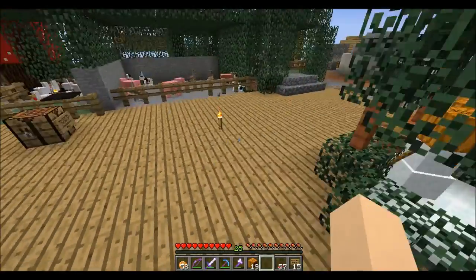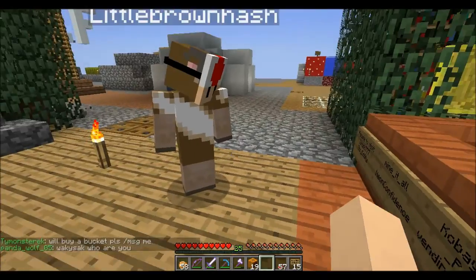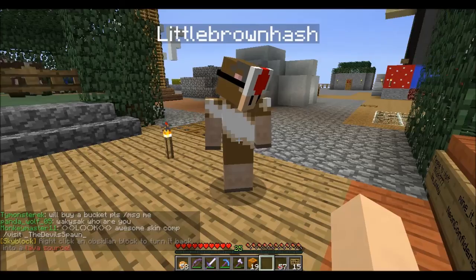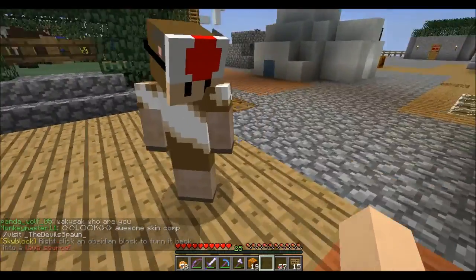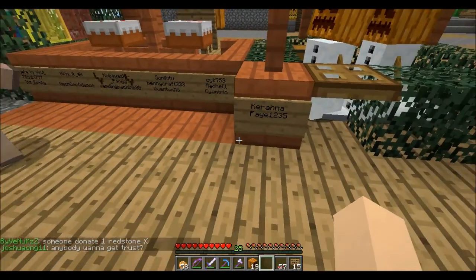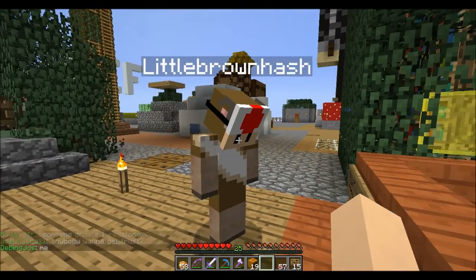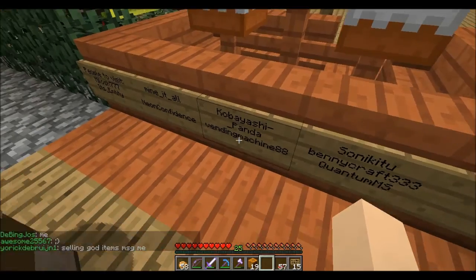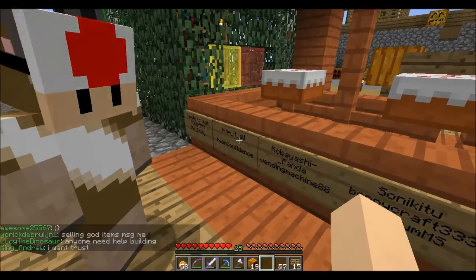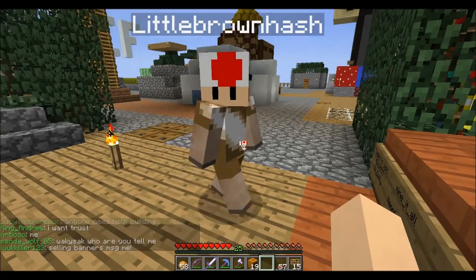Now, let's get down to business and go trick-or-treating. We'll go over here — Little Brown Hash, who do you think we should visit? You can tell me by punching a sign and I'll try to guess who it is. He's punching one — Kobayashi Panda? Is that the one? Yeah, okay — slash visit Kobayashi Panda.